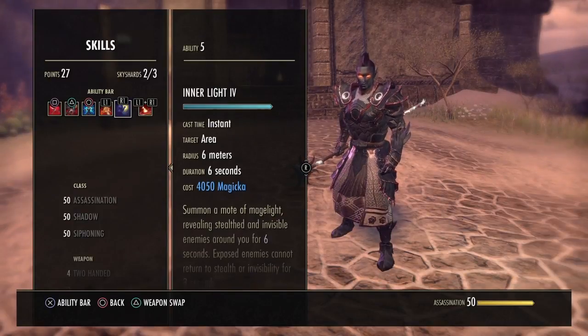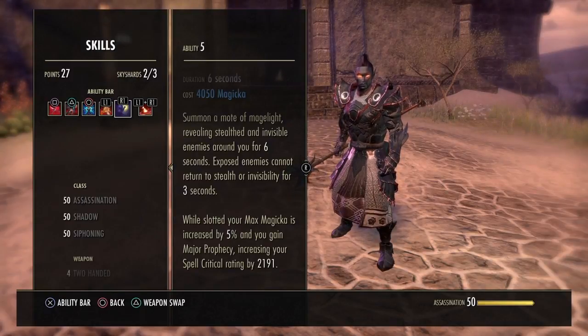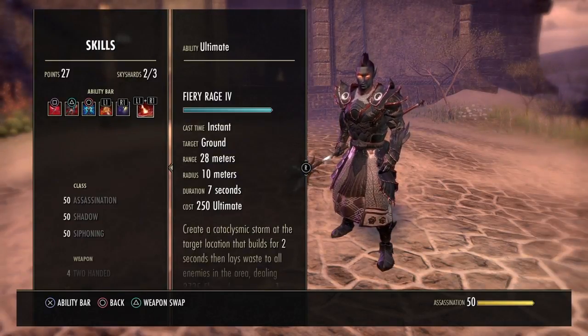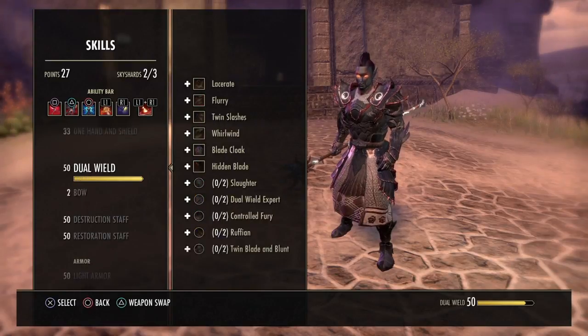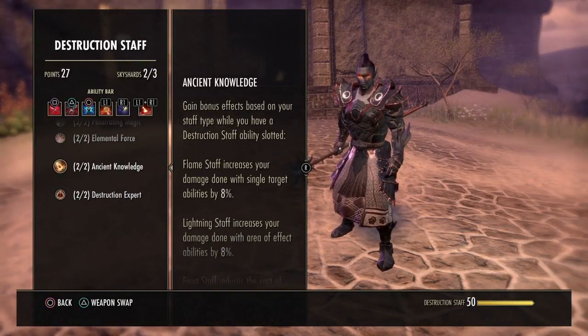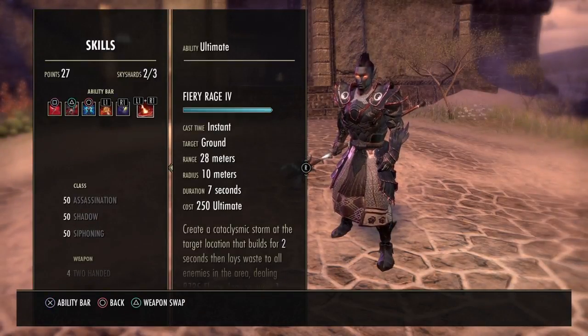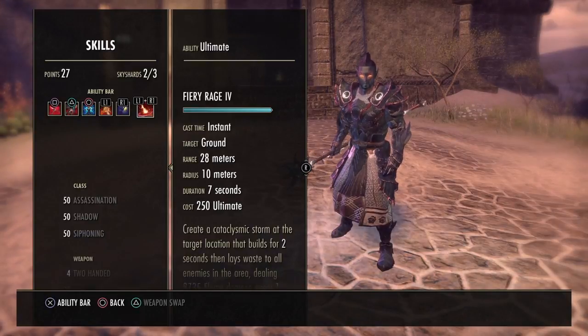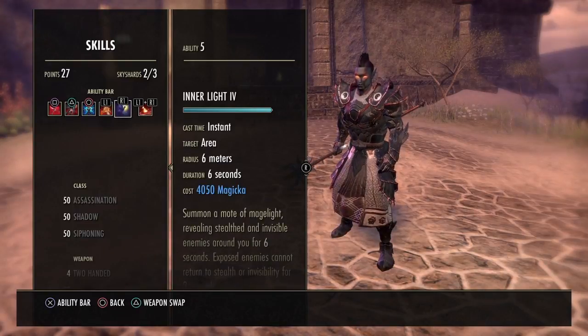The next skill on our bar is Inner Light — 5% more max magicka while slotted and grants Major Prophecy. The ultimate on our front bar is Fiery Rage. Due to the destruction staff passive Ancient Knowledge, you need a destruction staff ability slotted on both bars — Fiery Rage on the front bar and Blockade of Fire on the back bar.